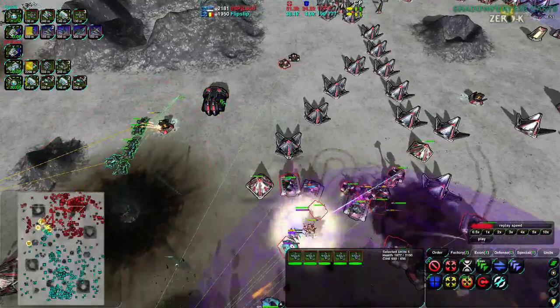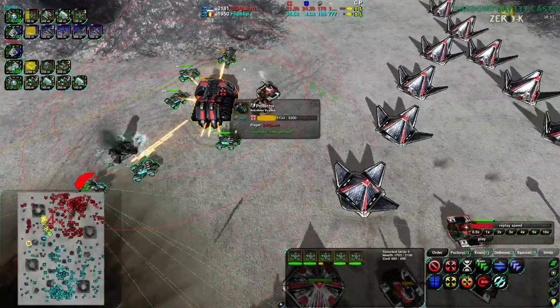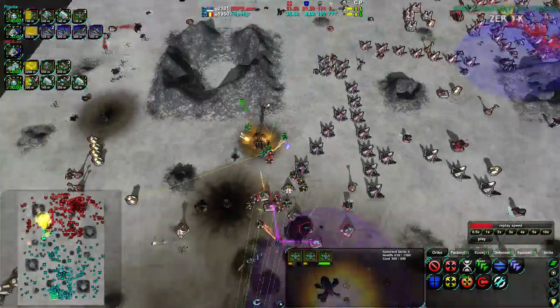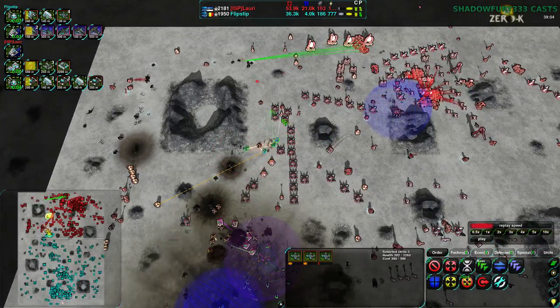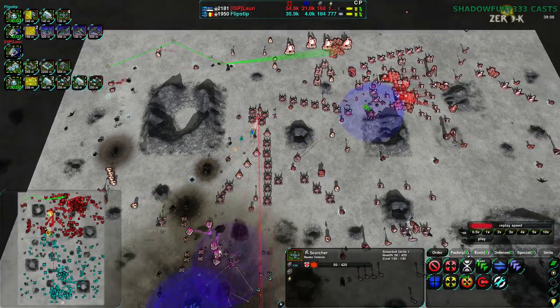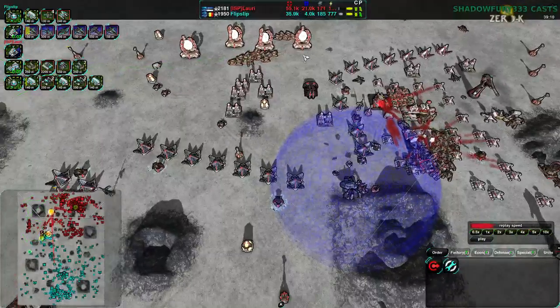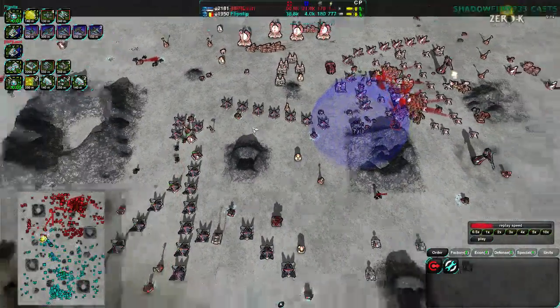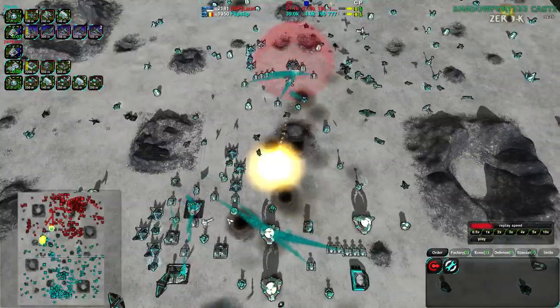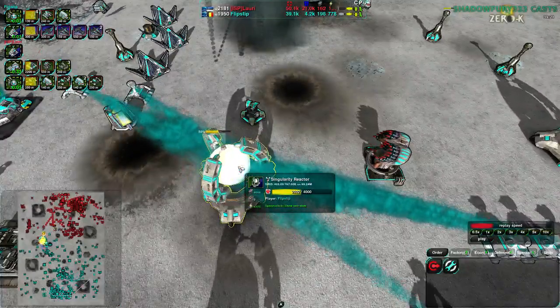A Scorcher is coming in to get rid of the anti-nuke and it makes it — one anti-nuke goes down. The other anti-nuke is pretty much the last line of defense, and if Lowry loses that, they're probably going to lose the game. There's a bunch of units, quite a few Lotuses. If a single raider force kills that anti-nuke, that would probably be able to kill far more. However, the Singularity Reactor is now one shot away from being killed — a very dangerous position.